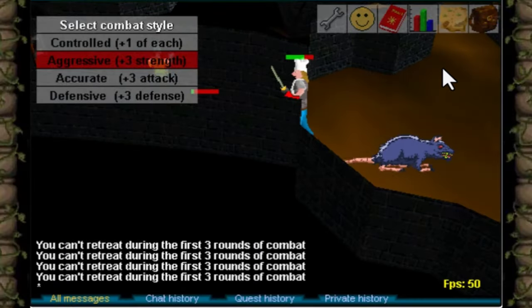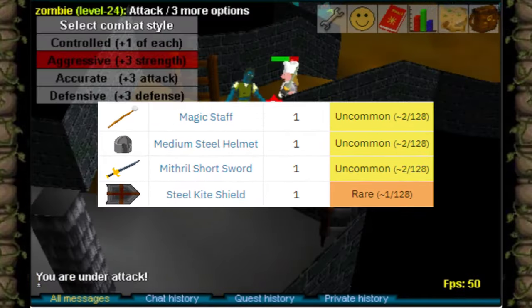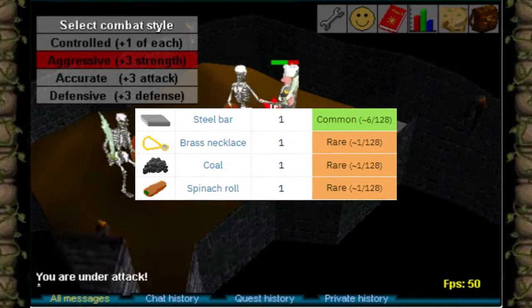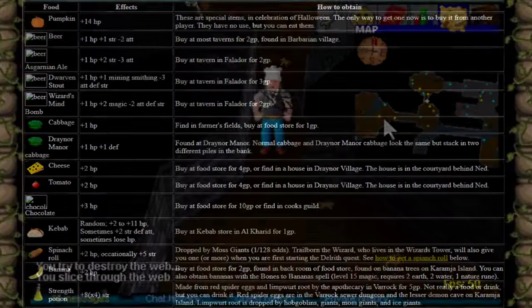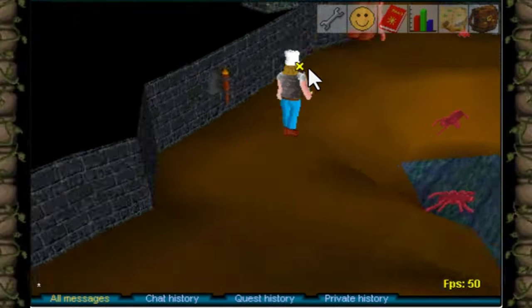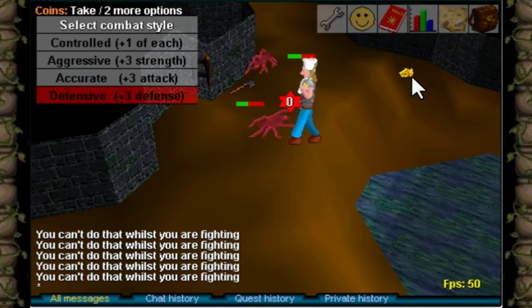The Moss Giant drops the best-in-slot shield at a rate of 1 in 128. There's also a 1 in 128 chance of getting a spinach roll, and just like in Popeye, eating the spinach gives you a chance of receiving a plus 5 strength boost. This strength boost was later removed, as it was stackable with itself and other strength boosts.